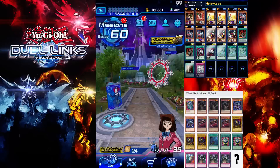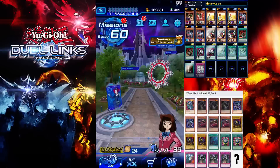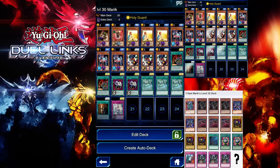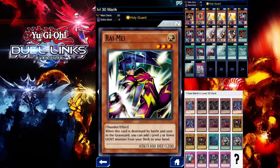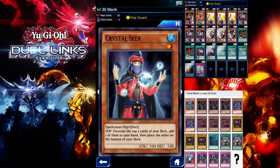Hey guys, in this video I'll be showing you how to farm Level 30 Yami Marik using the standard classic 100 B-Girl method. Level 30 Yami Marik is very easy to farm and this deck should do the trick. Basically you want to use the 100 B-Girl to lock down your opponent's monsters using the T-Guard and Holy Guard skill, so you're not taking any damage. We have Raymy to help get our 100 B-Girl from the deck.